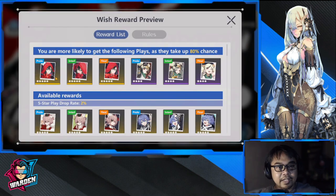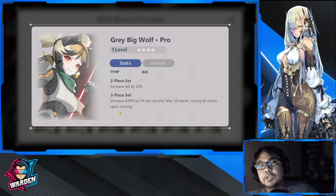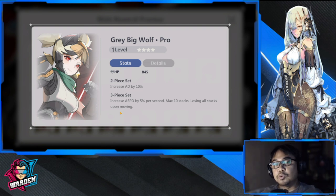So you have a rate-up for Ret and for Gray Big Wolf. Gray Big Wolf can benefit rangers — it grants an 80% increase and increases attack speed by 5% per second, max 10 stacks, losing all stacks upon moving. Rangers like Rita rarely move given their long range, so they don't need to. This play is good for Rita and rangers in particular. Fan could also be a target for this one.